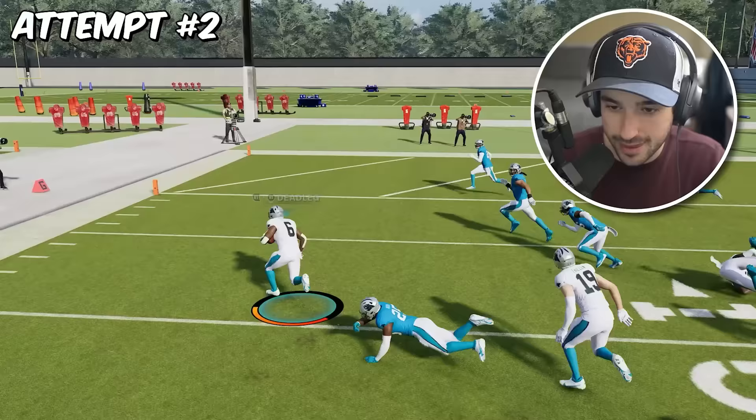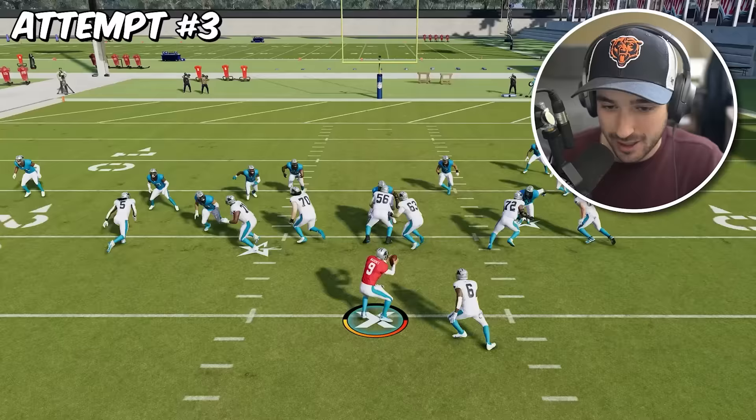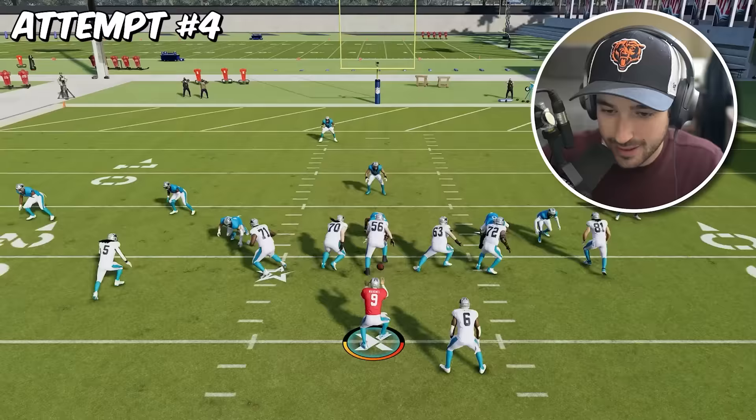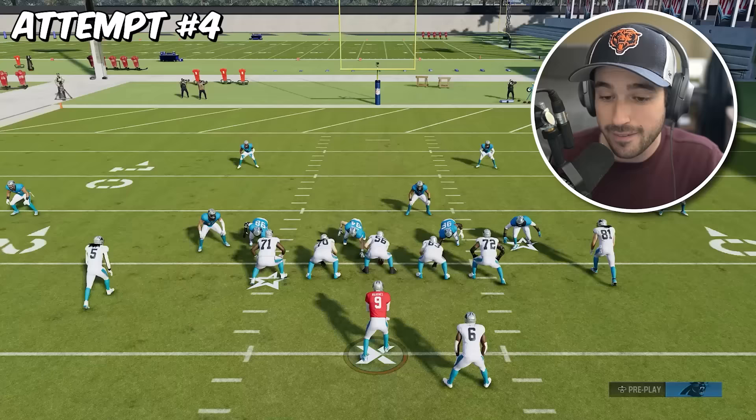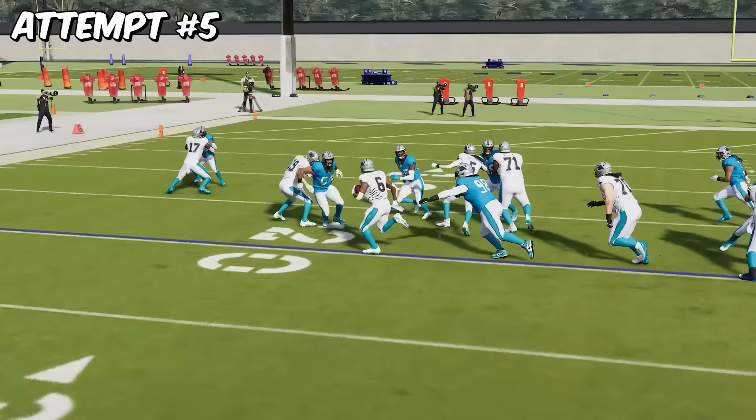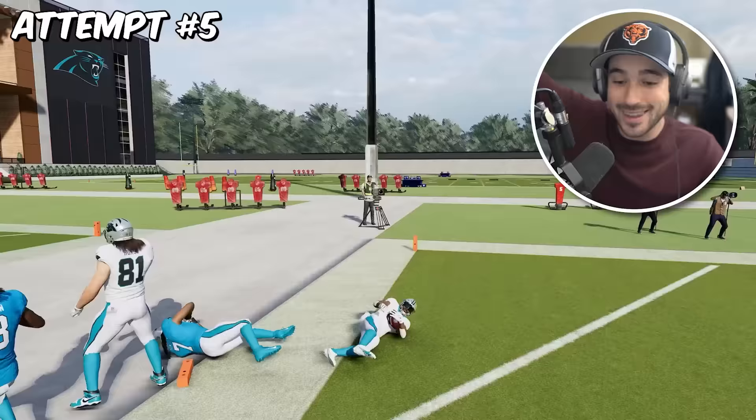Inside zone. He got to the one yard line on attempt number two. Attempt number four — I'm really worried that was our best opportunity. Now we're on to attempt number five already. We are dropping overalls quickly. Get outside, dig — he got in! The guy missed the tackle on the dive on attempt number five.